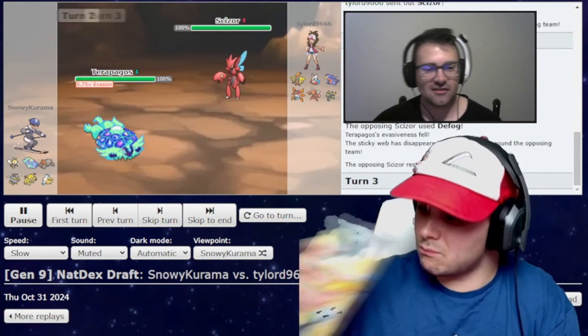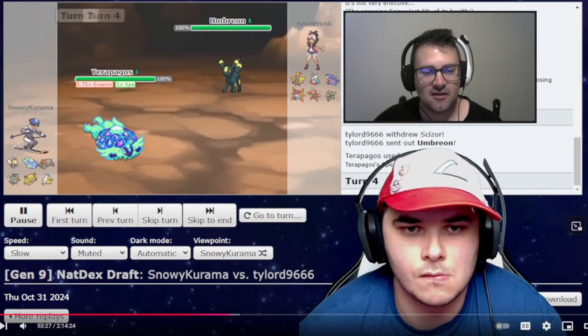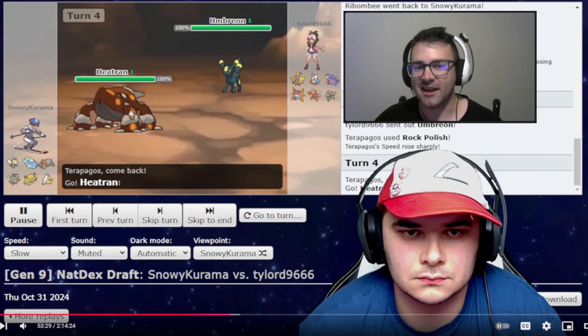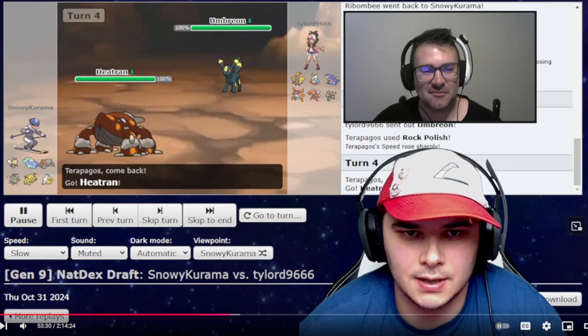What I did not know going into this match — because I built this team during a busy day of work when I could, just barely paying attention to what he really had and just kind of making sets — I did not realize that the Terrapagos set I built is absolutely walled by his Umbreon. Absolutely walled. This thing is a special tank. I think my Starstorm at the most does like 23% or something. It's straight up not good. So when I found that out, it made this match a lot harder.